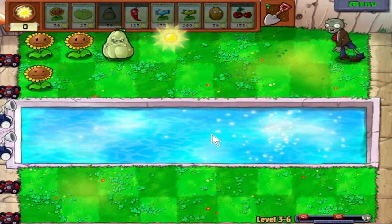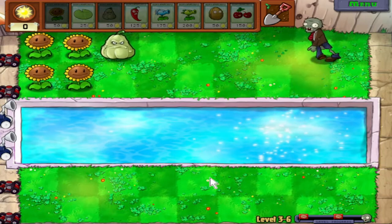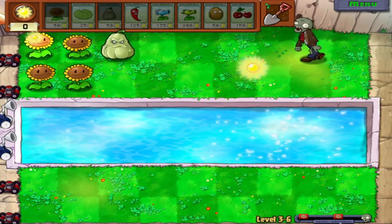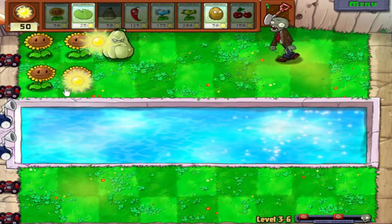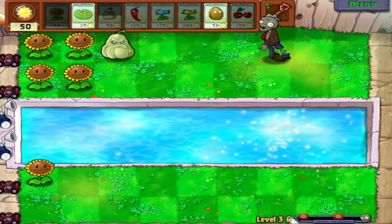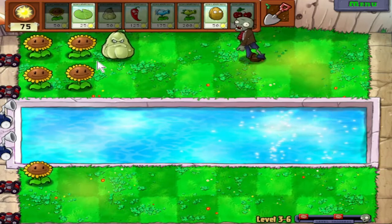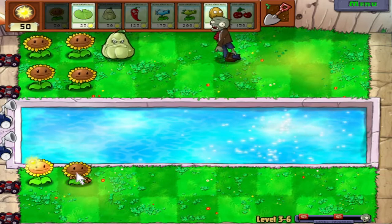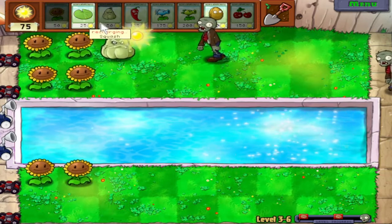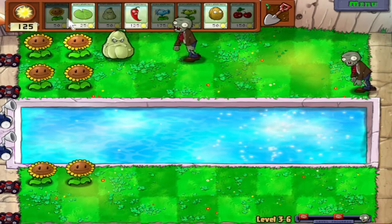One thing I noticed — down here on level 3-6 there's a meter that shows how close you are to the end of the level. Each of these brains is associated with a huge wave of zombies, and I believe the final zombie at the end is one final huge wave. So this lets us know there are a couple of huge waves we'll have to deal with.